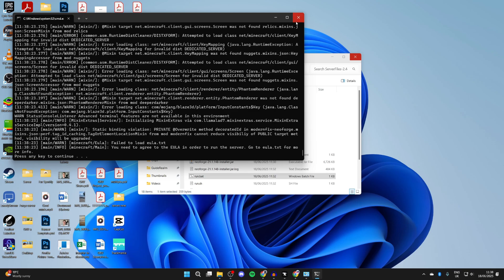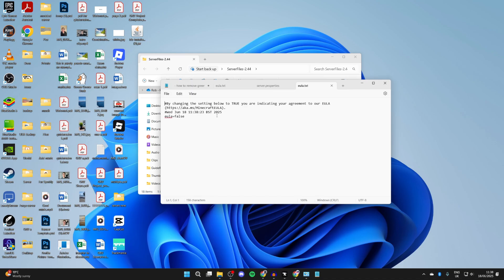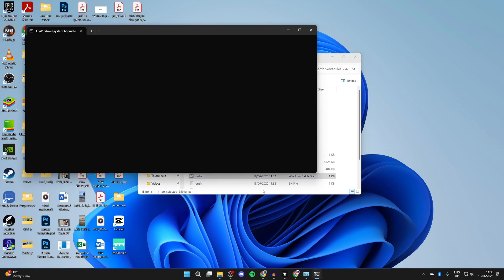Close the window and find the EULA file — this contains the terms of service. Double-click to open it, copy and paste the link into a browser to review the terms. If you agree, change 'false' to 'true' in the file, then press File > Save and close it.